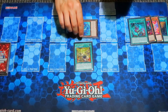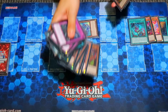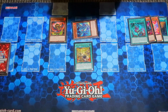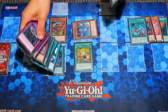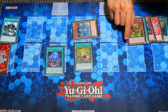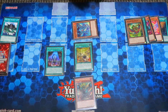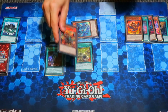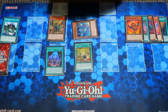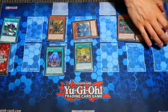Trigger Big Snake Eye to summon back Ponix and Snake Eye Ash. Make Sunlight Wolf and add back Big Snake Eye. Link Ponix and Ash into IP Masquerena. Before passing, make sure you resolve Wanted — put the Snake Eye to the bottom and draw a free card. Pass turn. On your opponent's standby phase, Barong triggers — we sent it earlier — to search a copy of Kirin.